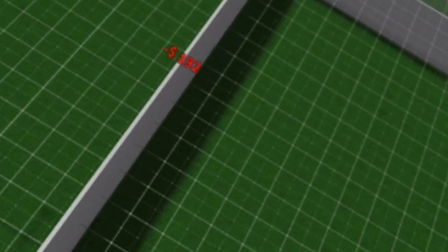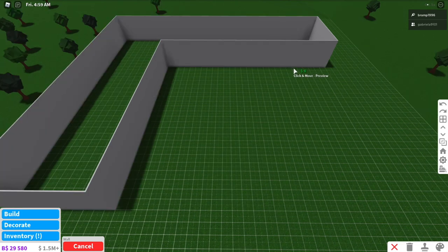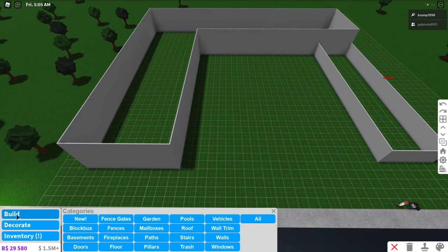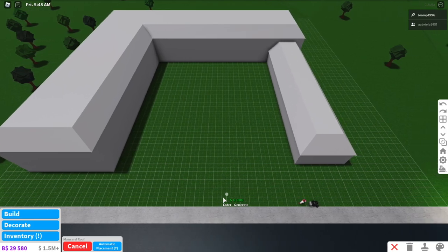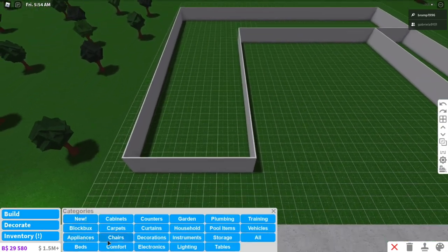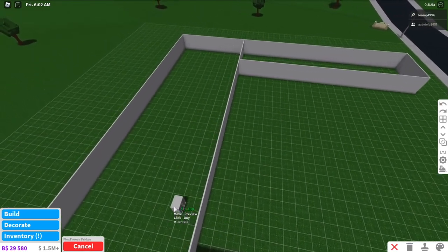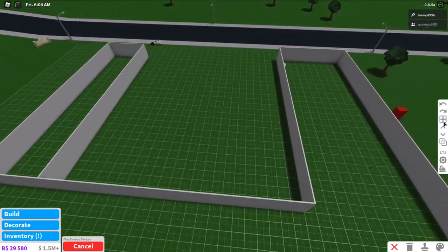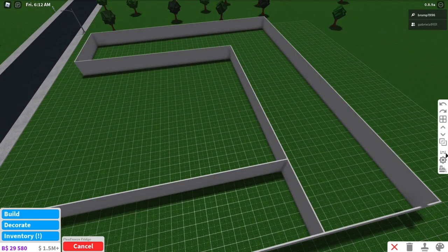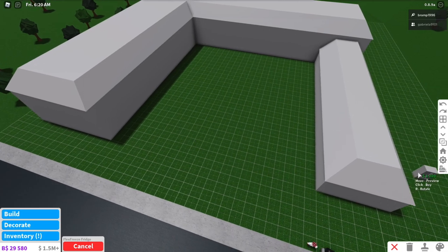And then they build on top of that, continue to build, fill up their plot, and add another wing. They leave it at one floor or one story, then add the roof. Then they go into build mode, go into decorate, and start decorating — and suddenly they realize they have way too much space and they're like, I can't finish this, I don't need this much space. So that's a thing that happens a lot: building the outside shell, making it look really big, and then not knowing what you're gonna put inside. That is one of the most common beginner's mistakes I see on Bloxburg.